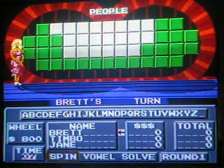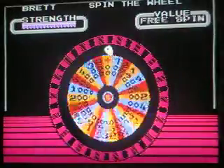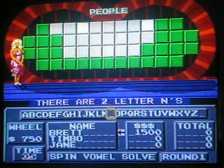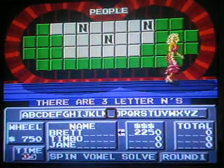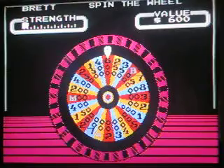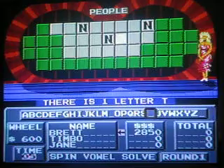Round one. Let's see the puzzle category for round one — it's People. Playing against Timbo and Jane. I go first, I'll spin. Put that wheel in full throttle. Top dollar value on the wheel is $1,000. Got $750. Let's start things off with an N. Three N's — that's a very good start. I'll spin. $600. How about a T? One T.